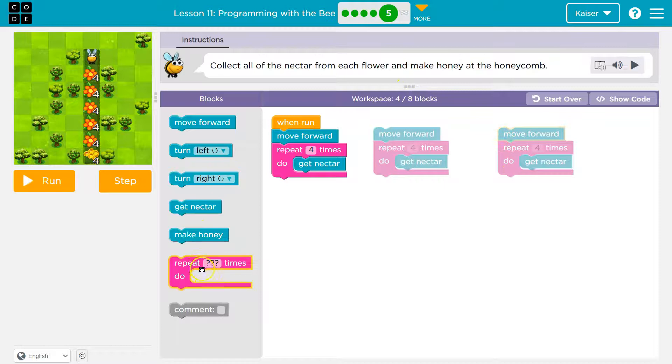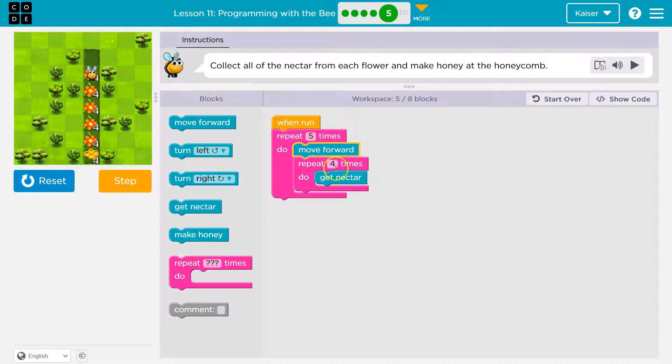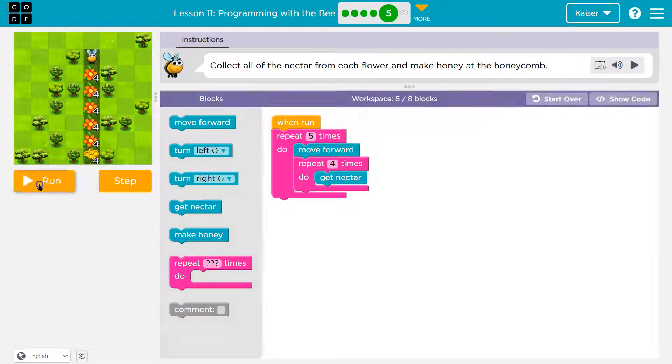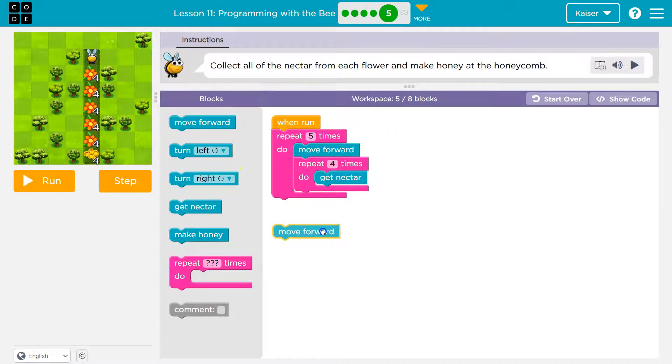So instead of all that, I can use another repeat. How many times do I actually want to do this outer loop? Five times. Let me drop this here — boom and boom. Five times the computer will move forward, then do Get Nectar four times inside the inner loop. It'll hit the bottom of the inner loop, go back, do it again — one, two, three, four times — then fall out of the inner loop. The outer repeat: we've only done it once out of five, so it goes back around and moves forward again. That should get us all the way to the end. Once all of this runs, I'll move forward once more, which is what we needed.